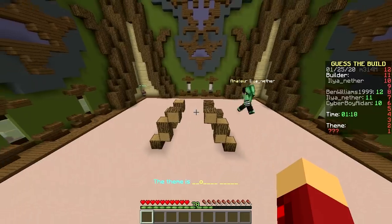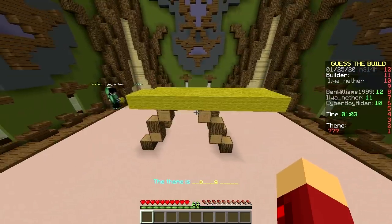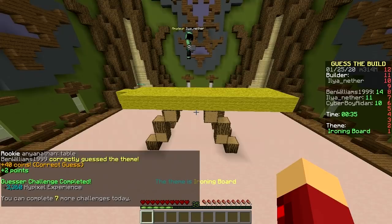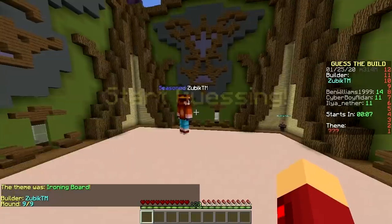Is this some type of bridge? What the hell is this? Yellow. Rocking chair? No. Ironing board? Yes! Oh my god — wow! How the hell did you do that? Last builder.